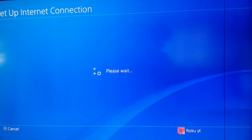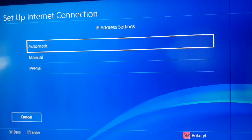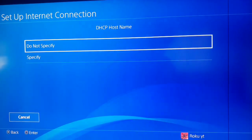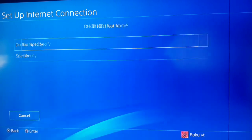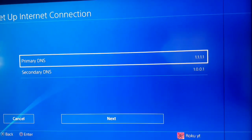Connect to your network and wait. For IP address setting, select Automatic. For DHCP host name, select Do Not Specify. Then for DNS setting, go to Manual.